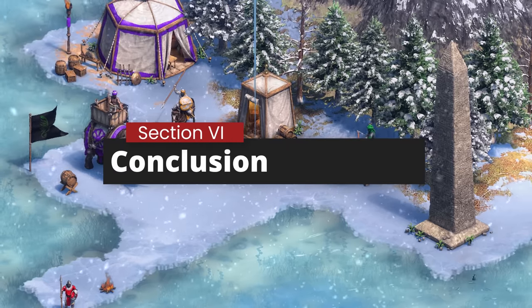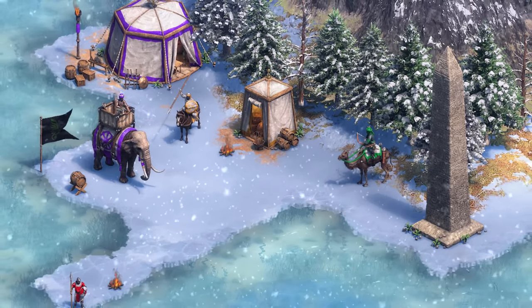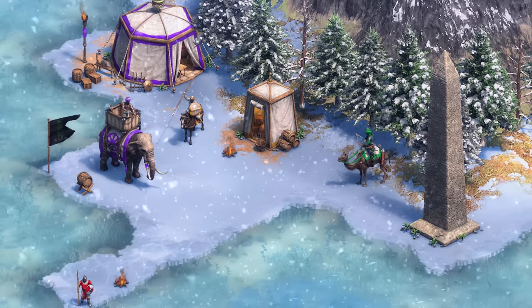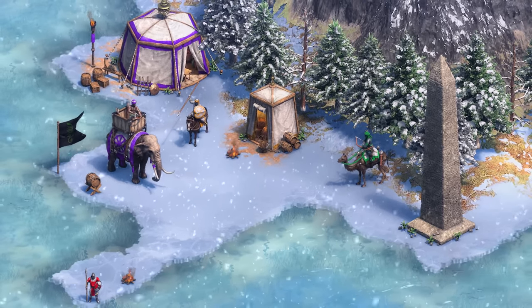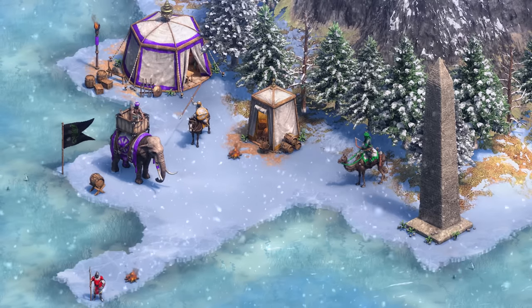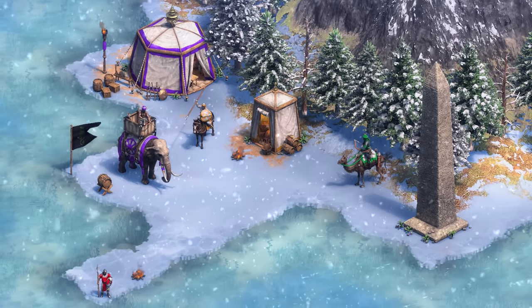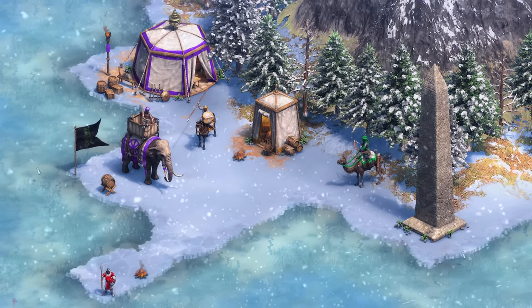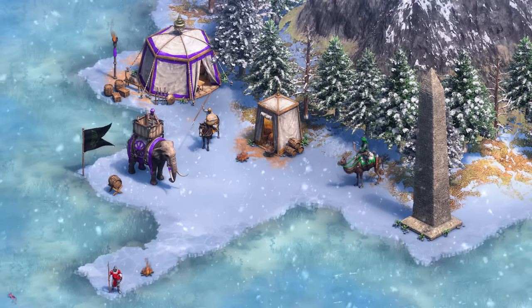That's all you need to know about the upcoming changes to the elephant archers and how they affect their engagements against their counters. They situationally can hold their own or even win now in post-imperial age with equal resources, so be careful of that in the late game if you're up against them. If you've enjoyed this type of analytical content, be sure to like and subscribe to Age of Noob for more awesome content. As always, thanks for watching everyone — be more brave with your elephant archers in the late game of the upcoming patch, and see you all in the next one.